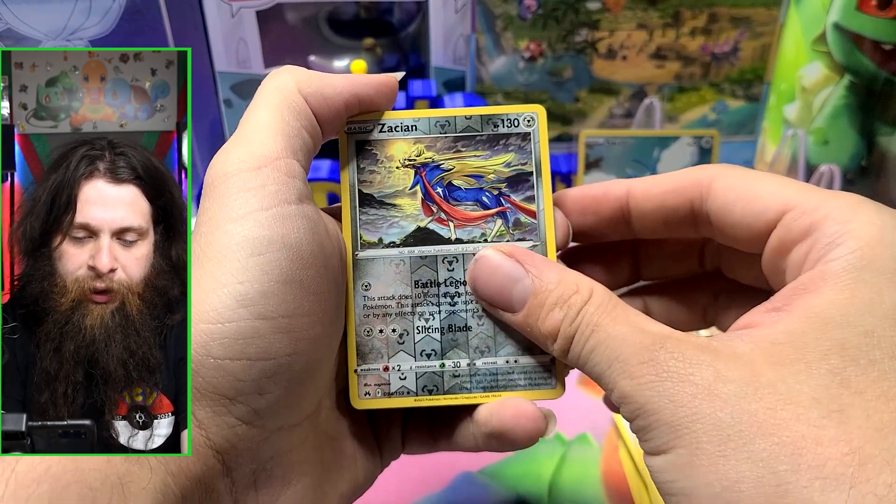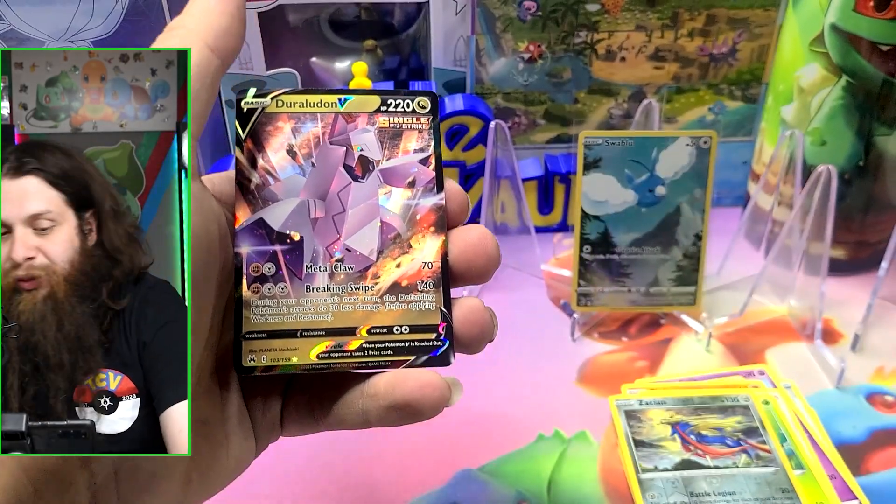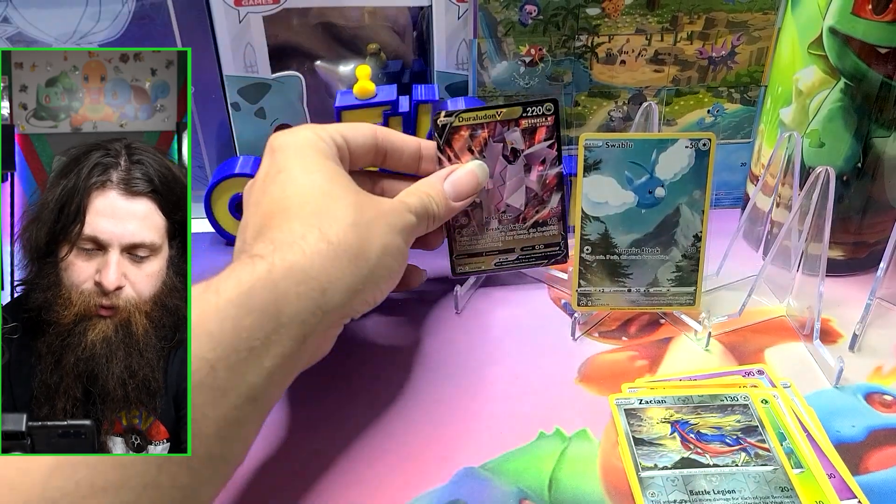And that was going to be an extra Zacian! Oh yeah, I need a sleeve — another V, very nice, very nice. Drill it in V.